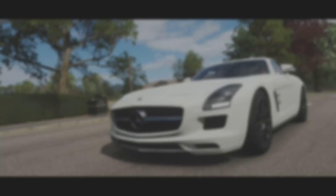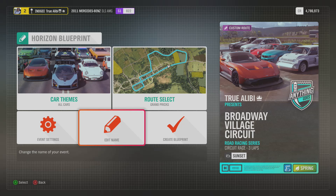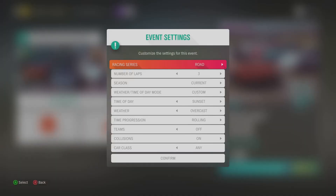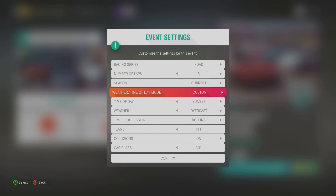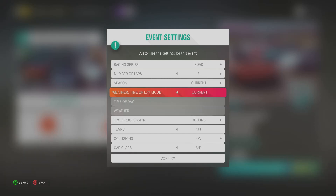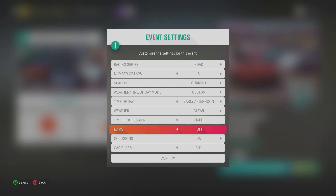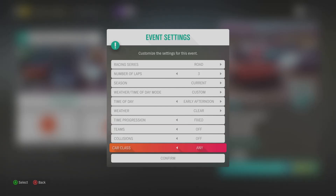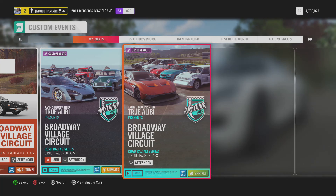Speaking of class, what class is your car? I named it Circuit Grand Pricks — it's spelled G-R-A-N-D P-R-I-C-K-S. It's a Grand Pricks series. We'll do early afternoon spring time with clear weather, next time progression, teams and collisions off, and any class. Perfect — we have our race set up.